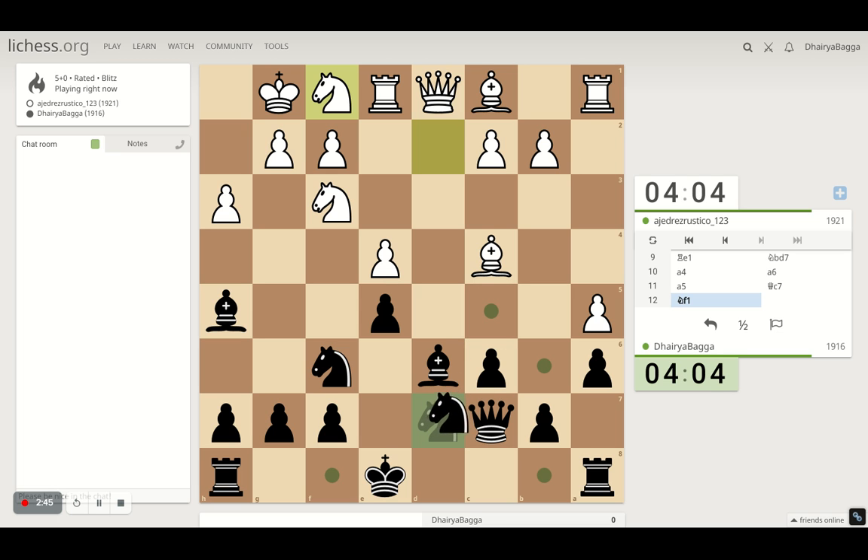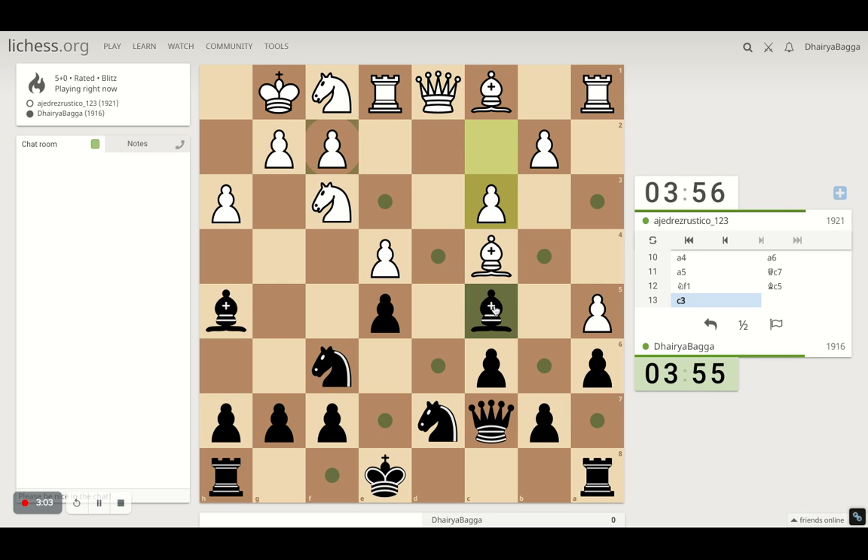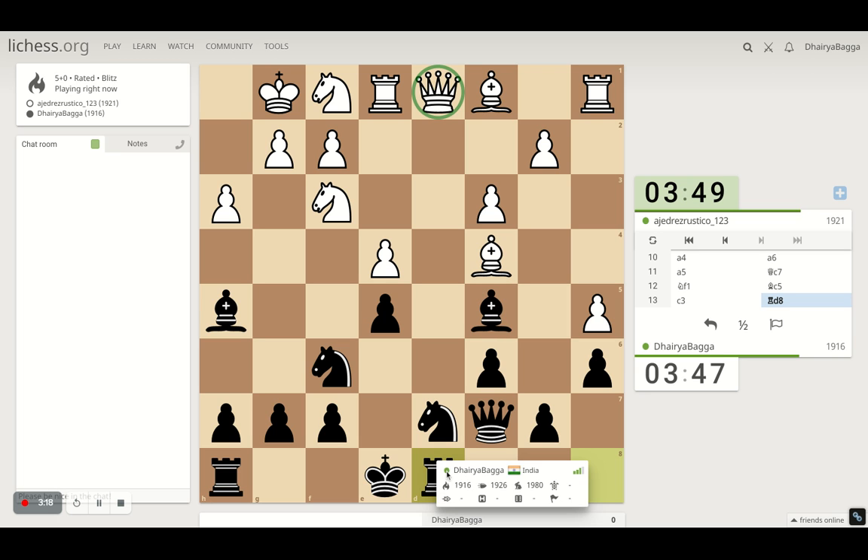Knight on c5, or the bishop on the diagonal is also helpful. If he plays the pawn on b4, we'll bring the bishop back to a7, always eyeing the king. He's preparing for the pawn move next, which we're okay with. I think simply rook on d8 — rook in front of the queen — is always a good option. You can never go wrong with this; I had a video on this, I'll place the link in the description below.